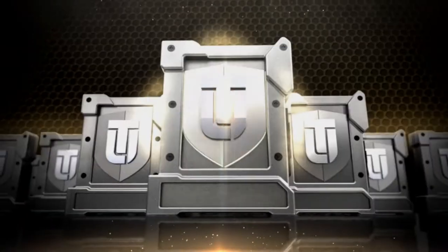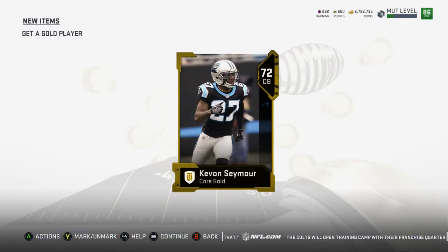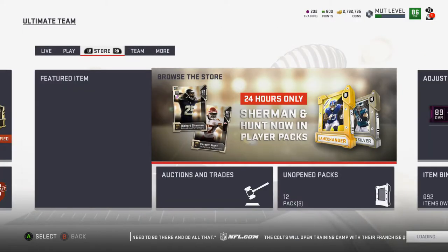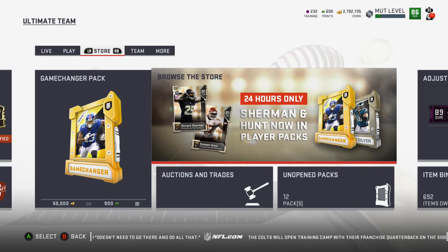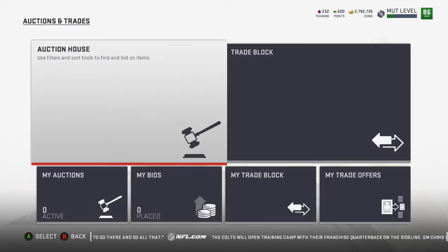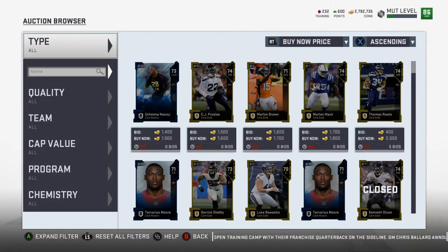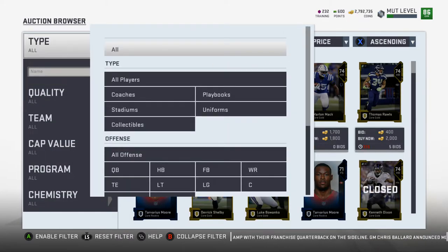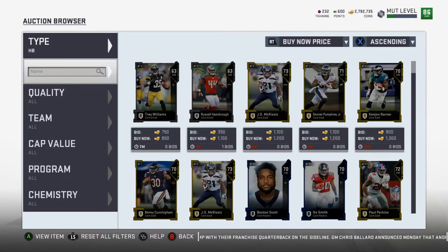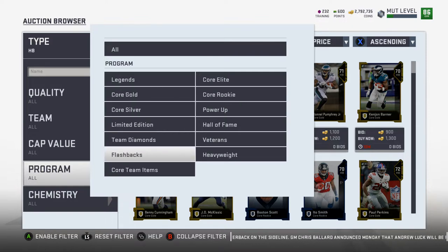We're going to start by ripping one of these. But in today's video, we have new Primetime Performers cards. It looks like we have content for every day. We got Richard Sherman and Kareem Hunt. I did buy a Game Changer bundle. We're going to open up those gold packs until we get an elite, because it's become a little bit of a habit of mine — and a little bit of an addiction on this game.